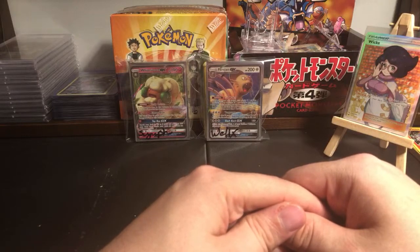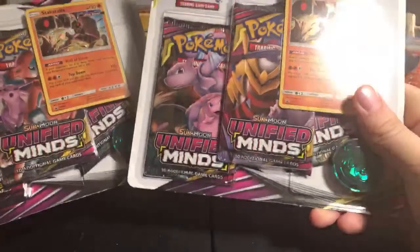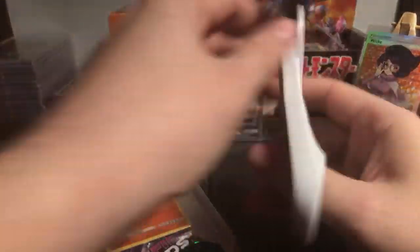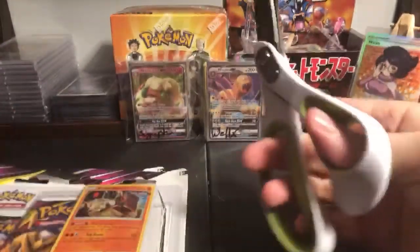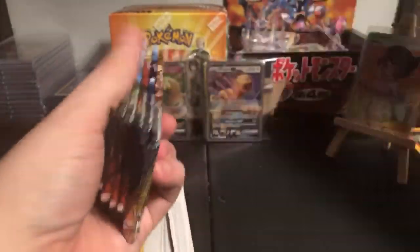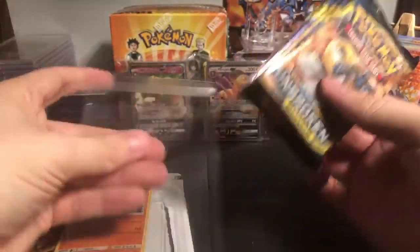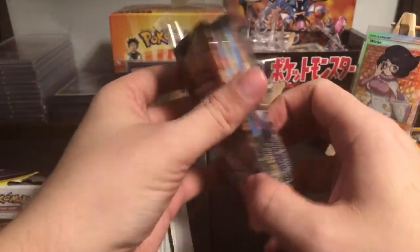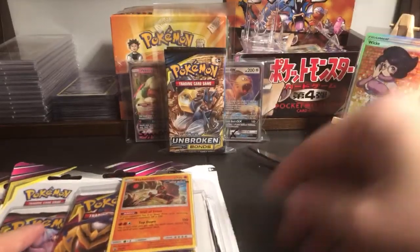I kind of want to cut through the Unified Minds packs - I have these Unified Minds blister packs and I'm going to start tearing the boosters out of them. Let's try and get 36 of these out to create a Unified Minds booster box. I'll offer something for sale in the meantime - just like before, five packs of Unbroken Bonds for $20 plus $3 shipping.